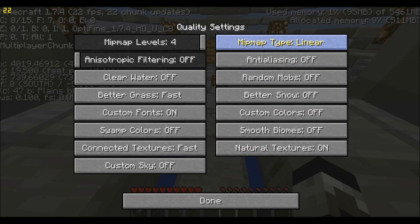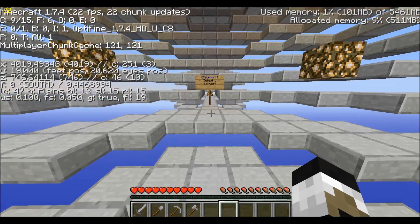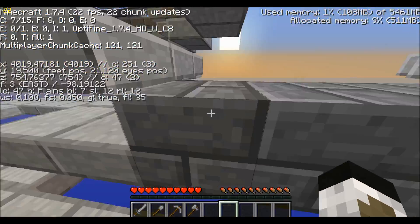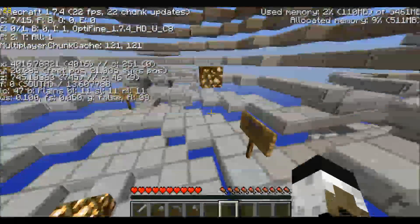Also, change your mipmap type to linear. Yeah, it's linear — that will make the chunk loading smooth so it doesn't look all cracky and stuff like that.